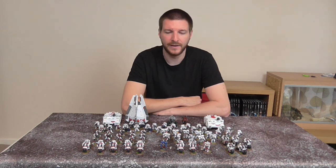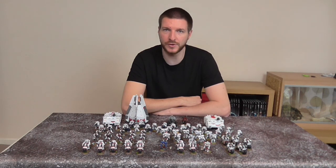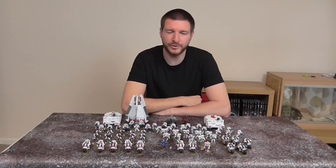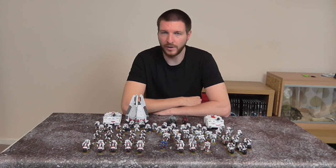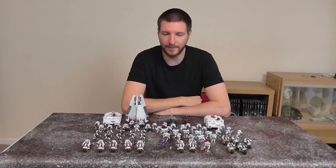Coupled with the Librarian, you can cast Ride the Winds and Storm Wreathed on the Captain, giving him plus 2 inches to his charge range and preventing enemy units from firing overwatch. The plan with the Khan is to advance him up to 22 inches, charge multiple enemy units who can't fire overwatch at him, keeping him safe. Put all his attacks into one or a couple of units, then leave something alive so they cannot fall back in their following movement phase, keeping him safe from enemy firepower. If you can wrap up 2 or even 3 enemy units, along with the command point reroll, you've got good odds of keeping at least 1 locked in combat.